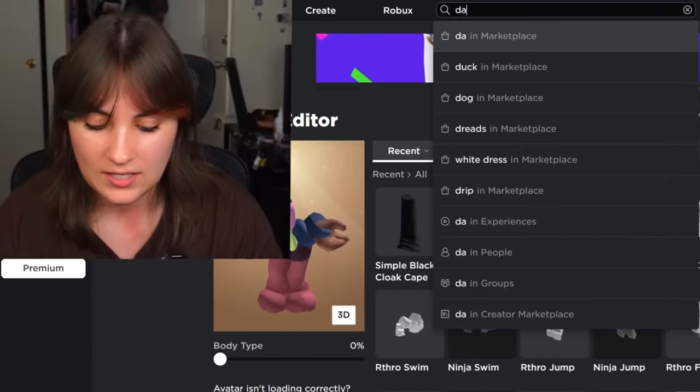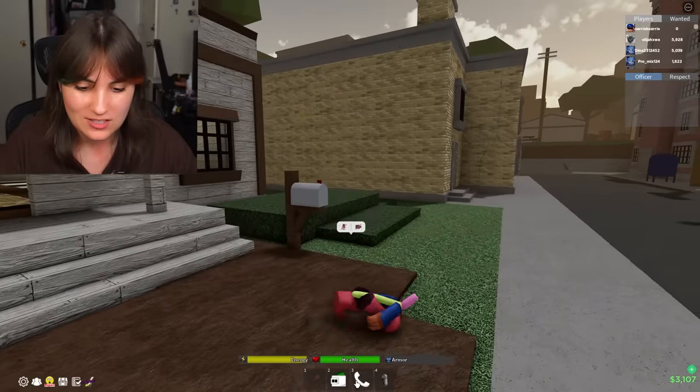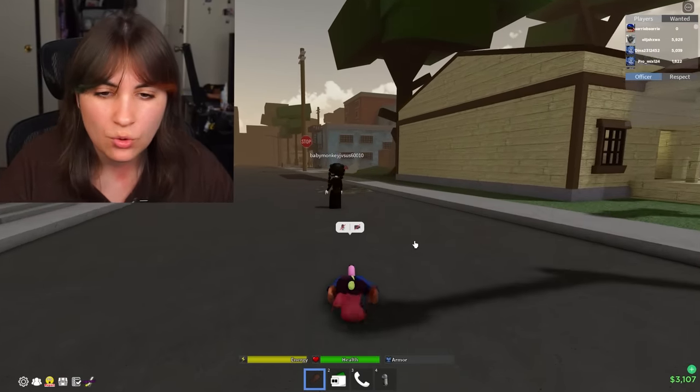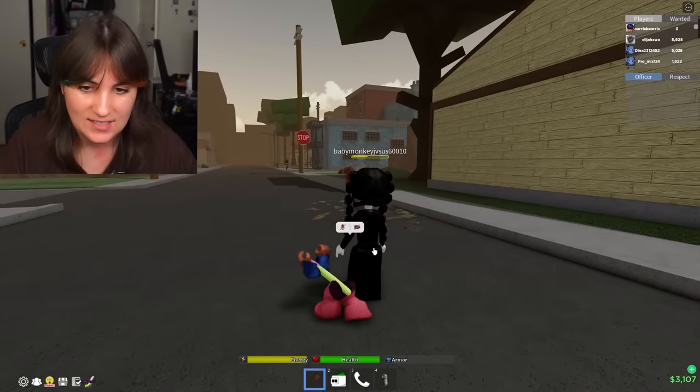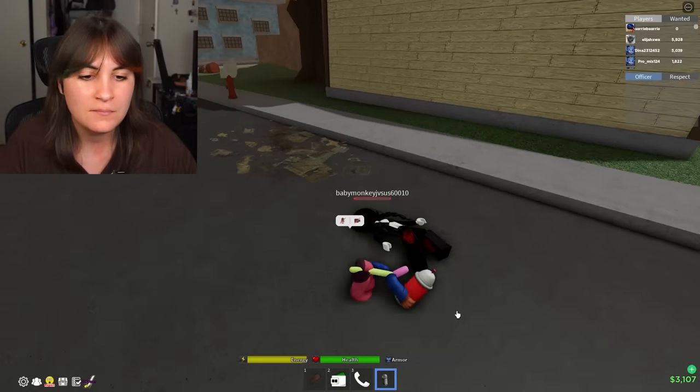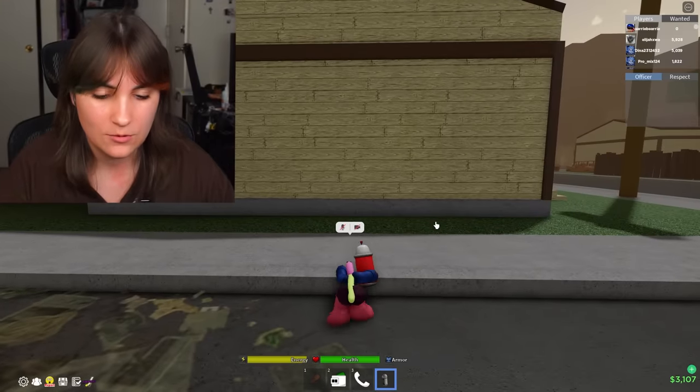To test it out we're gonna go into a game. You look like a little monster. Let's see if we can go punch some people. There's someone AFK — you're gonna get beat up by a short person. Let's go! And for good measure I'm gonna spray paint to mark my territory.